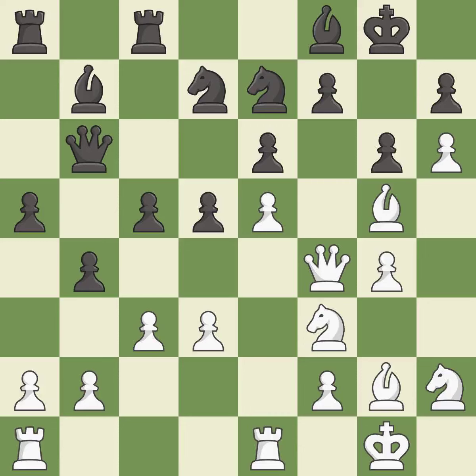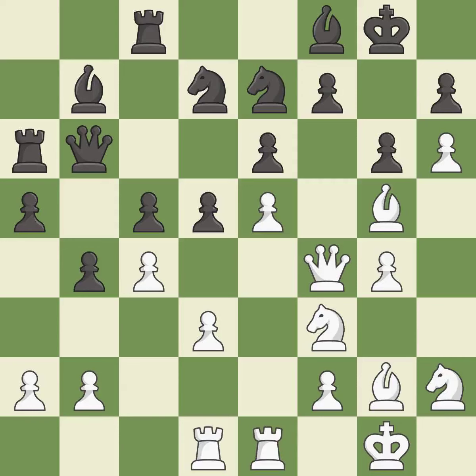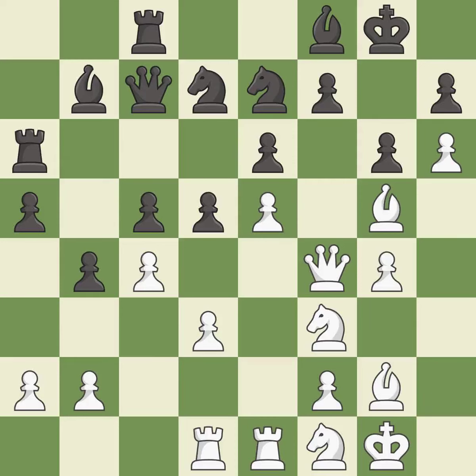This moves the knight to safety — it is best. This strikes at the center with a pawn, fighting for space — it is excellent. The game was close to equal, but now white has the advantage — it is a mistake. This develops a rook off its starting square, getting it into the action — it is good. This is the strongest option, it is best. This mobilizes the knight, allowing it to control more of the board — it is good.